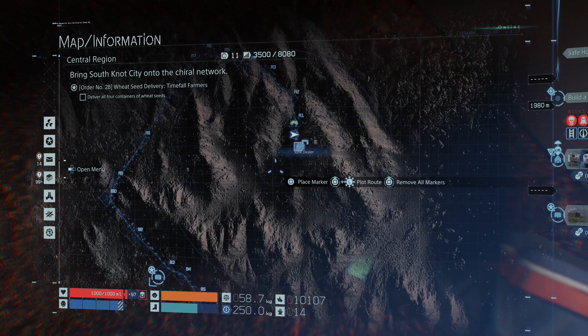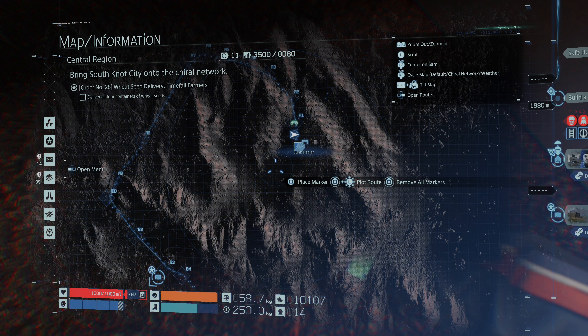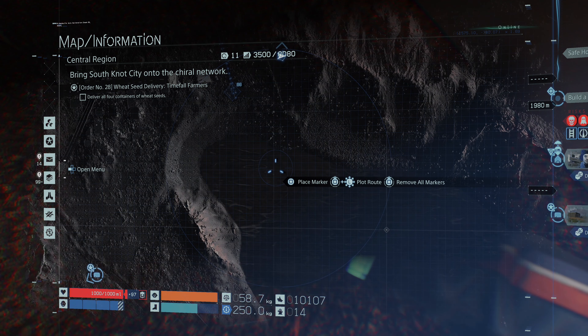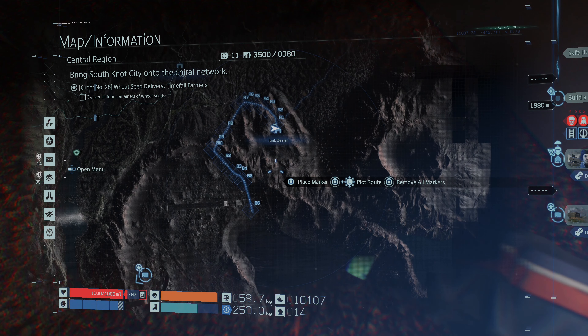Once you're at the junk dealer, if you look on your map just directly south of there, you're going to find a big crater that is now a lake. It's still a crater technically, so we are going to throw in some contaminated cargo.